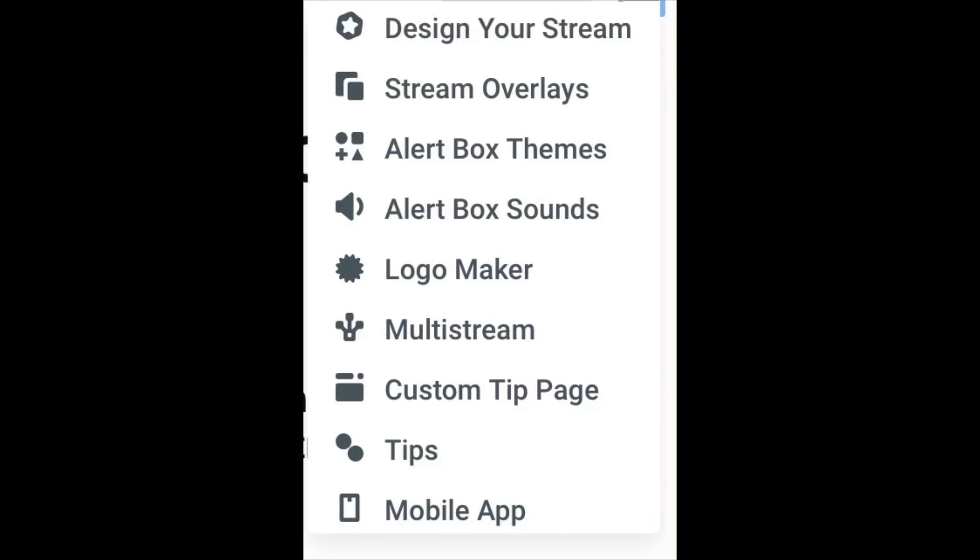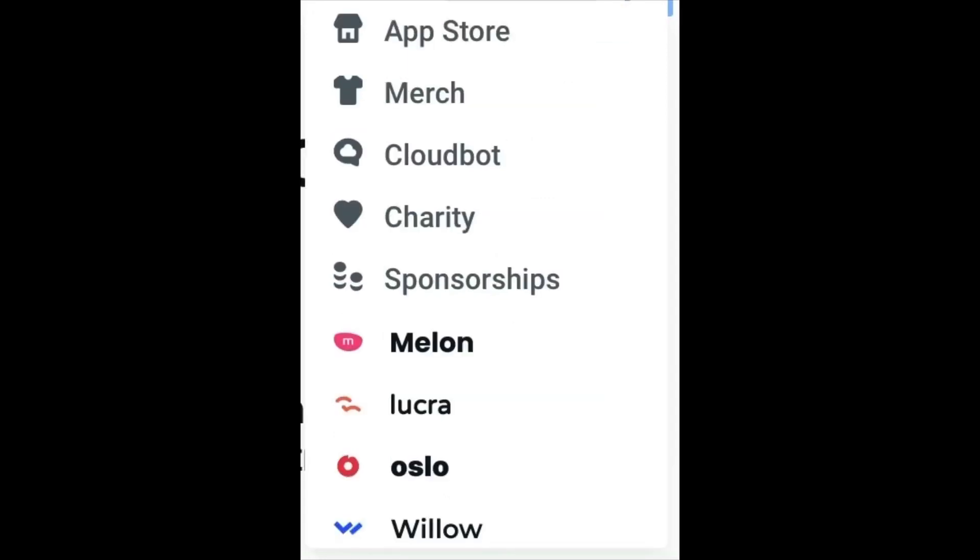Streamlabs actually offers design-your-own stream overlays, alert box themes, alert box sounds, a logo maker, multi-stream, a custom tip page, tips, a mobile app, an app store, merch, Cloudbot, charity, sponsors, and a couple of other apps — all included in the premium pack.